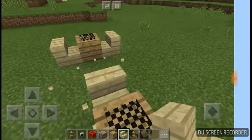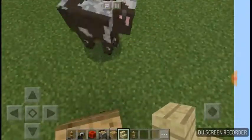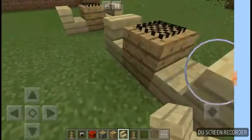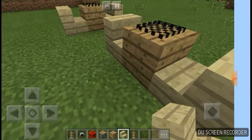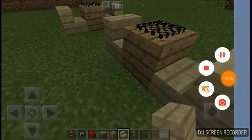Add chairs here and here. This is pretty simple to do. I hope you guys enjoyed it and learned how to make a chess table. Leave a like and don't forget to subscribe — thank you!